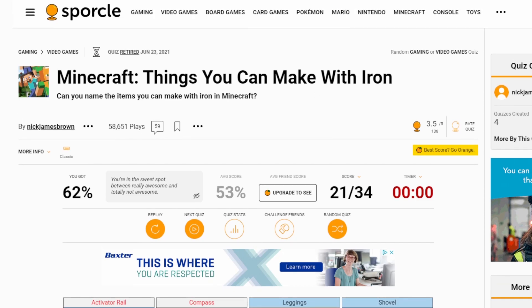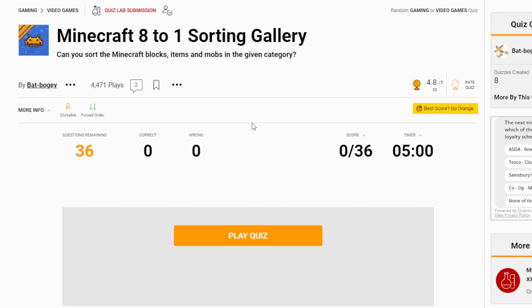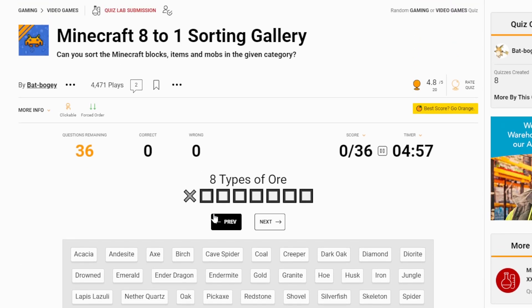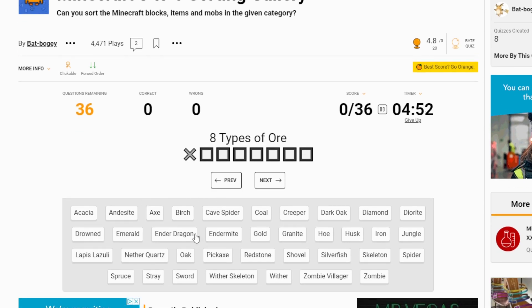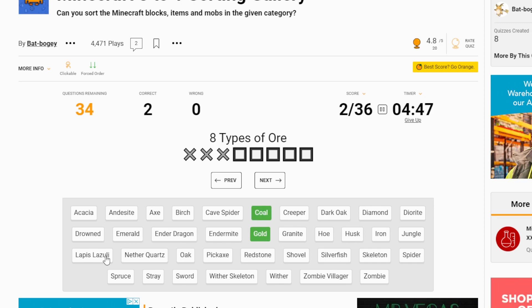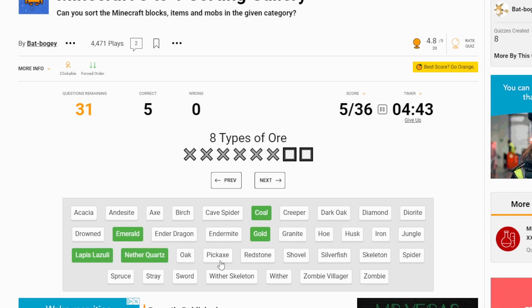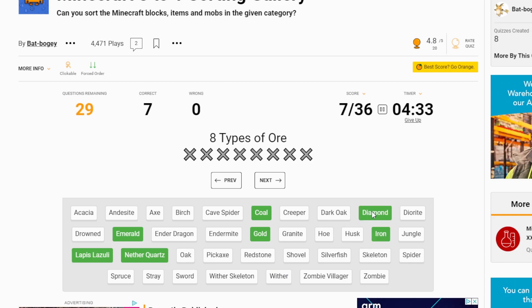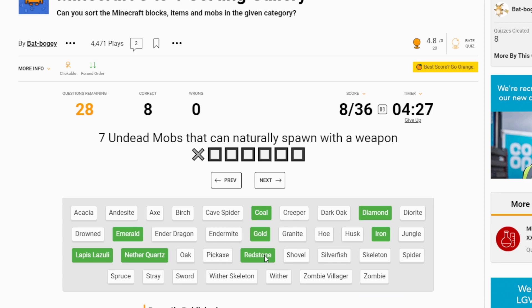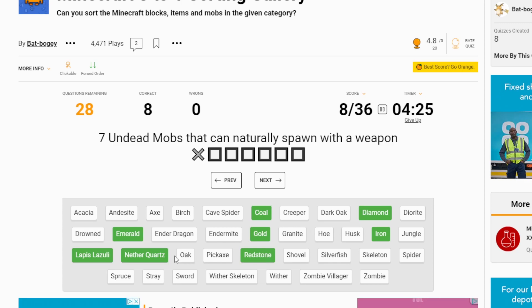Let's take that as another win and move on to the next one. This one I feel like is going to be hard as well — it's an 8-to-1 sorting gallery. When I click play we've got to click the eight types of ore. It's quite good that it tells us what we're looking for. So we're going to go: coal, gold, lapis, nether quartz, emerald, iron, diamond — one more — and redstone.